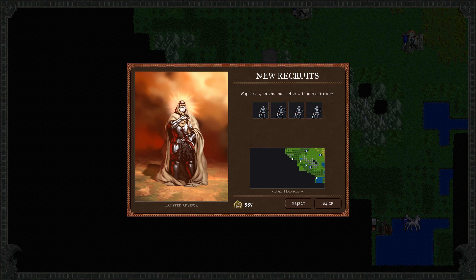Our trusted advisor says we have four knights who have offered to join our ranks — standard knights, pretty solid, strength five. They're going to arrive at Fort Highborne, which is already on the exterior of my territory, so I don't have to move them from far back inland. We have about 887 gold and they want 64 gold for these four. This is a no-brainer — this would normally cost eight build turns, so 64 gold for eight build turns is definitely worth it.